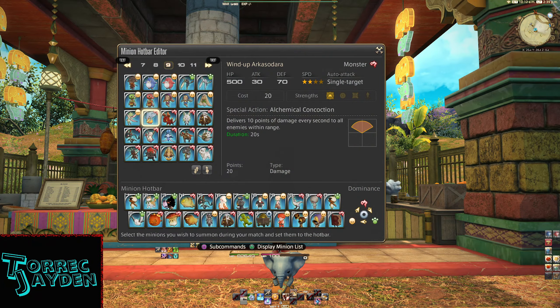Lord of Minion info: it is a monster type. HP 500, attack 30, defense 70, speed 2 stars. Auto attack is single target. Cost is 20. Strength is the gate. Special action is Alchemical Concoction — delivers 10 points of damage every second to all enemies within range for 20 seconds. It costs 20 points and the type is damage.